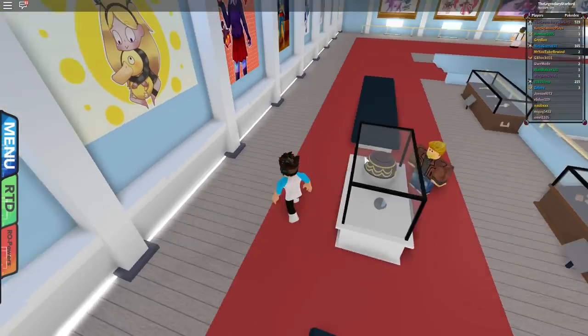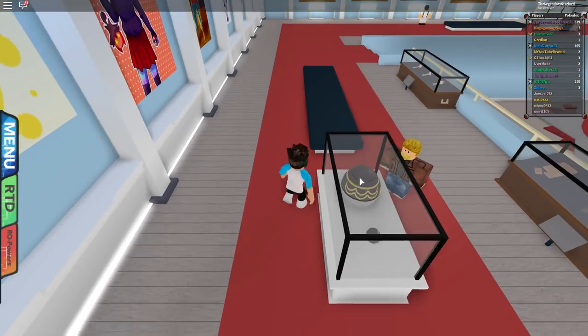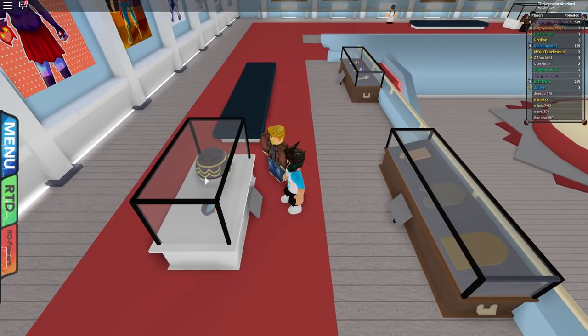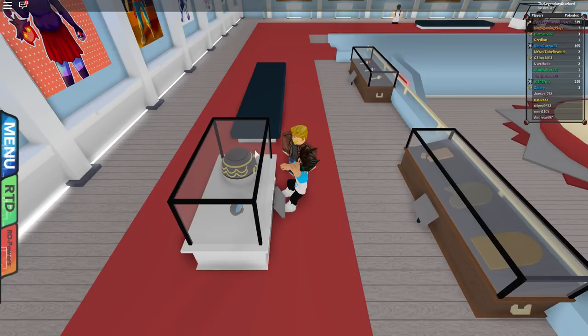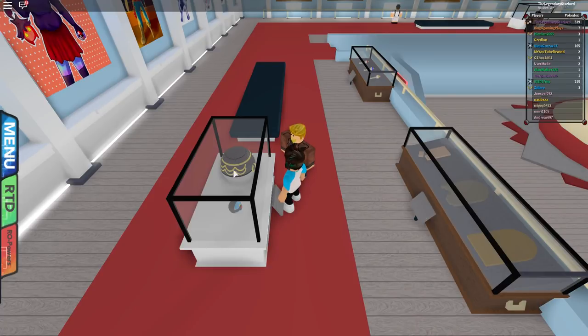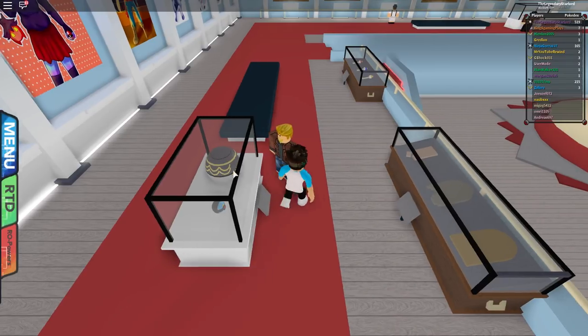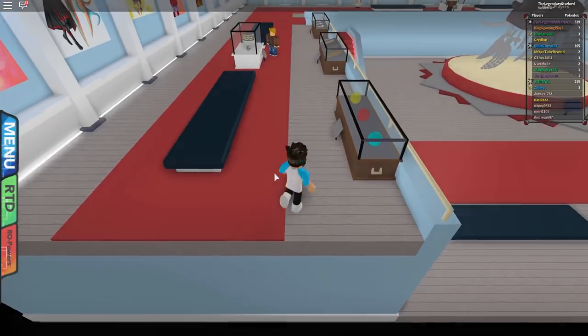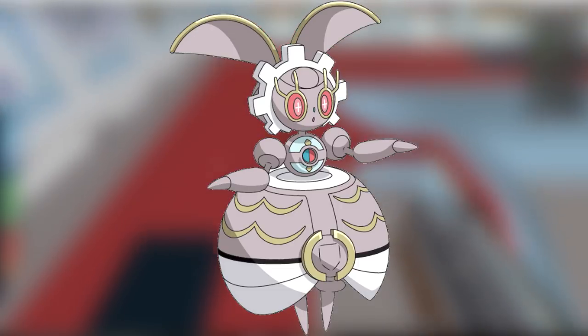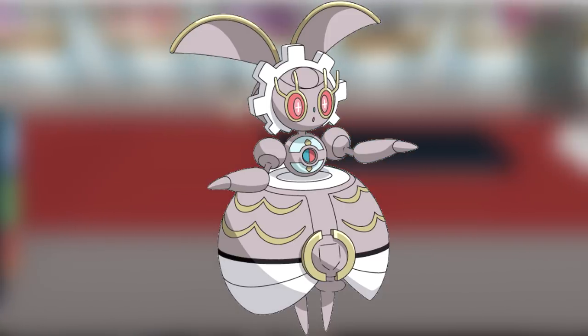But if you go over here, you will see that this big huge ball thing right here is not actually what it seems — this is actually a Pokémon hiding inside it. This Pokémon is actually called Magearna. I'm going to put a picture on screen right now of the actual Pokémon itself — look at the body, it's got the same kind of ball shape and the same colors. You can see that yes, that is the actual Pokémon in hiding right there in that museum, which is really crazy.